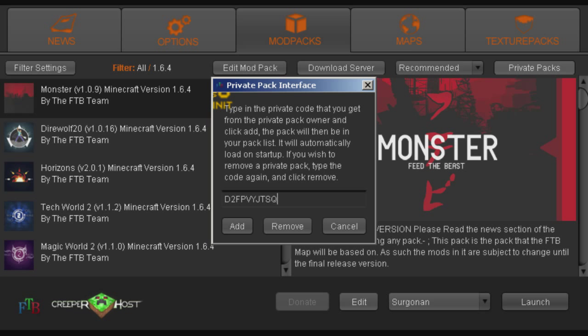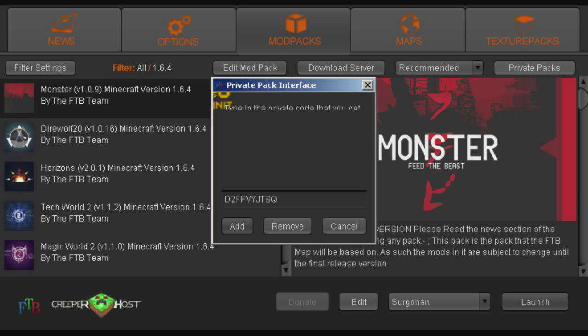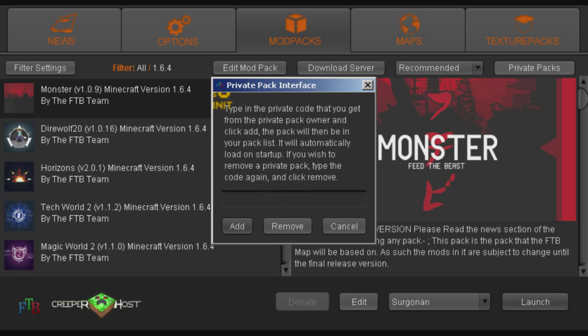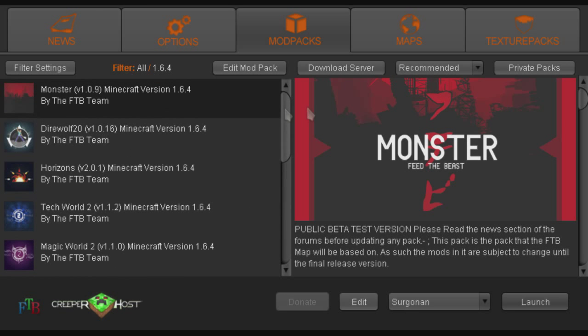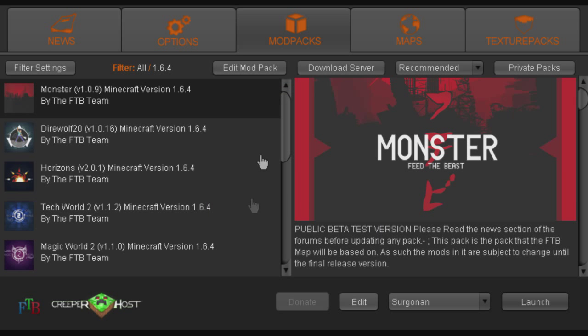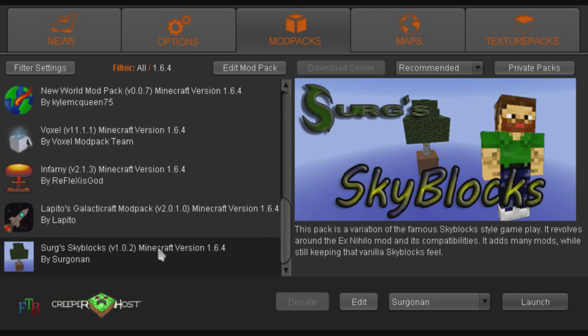Once you've entered in this code, just go ahead and hit add, and it will go ahead and add it to your pack list. Now it's telling me that it's invalid because I already have it added — I just removed it there. You basically do the same thing if you want to remove it. So we'll go ahead and add it back, and then if you scroll all the way to the bottom, it should be right there.